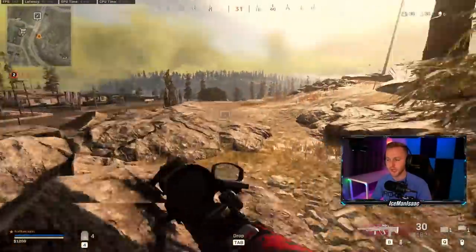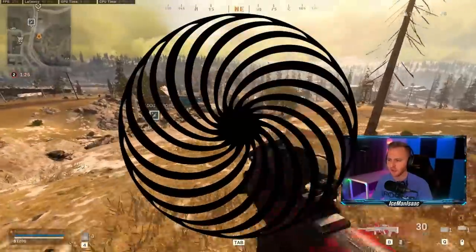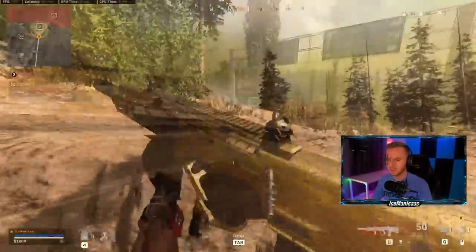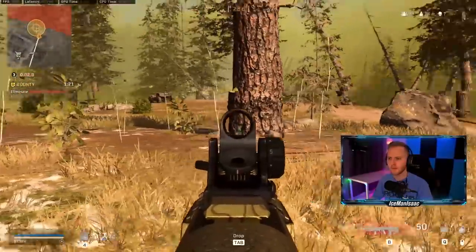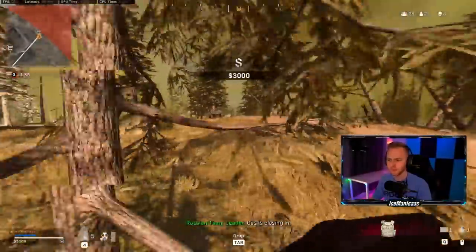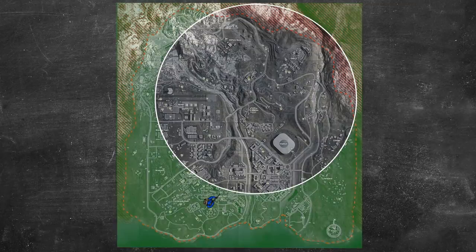So if all of those strategies aren't it, what is? I like to call it the pinwheel rotation. I'm going to explain how you do the pinwheel and then talk about the benefits, because some of you may have been doing this unintentionally or picked it up from a previous game, but you don't fully understand how beneficial this strategy is. We're going to talk about execution and then why it is so valuable. For starters, I never land inside the circle — or at least not significantly inside the circle. I always like to land outside of the circle and then work my way in.